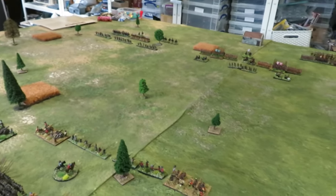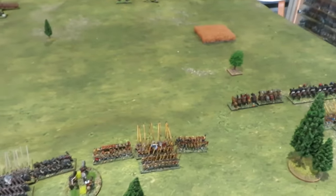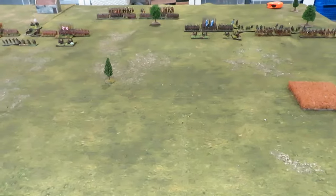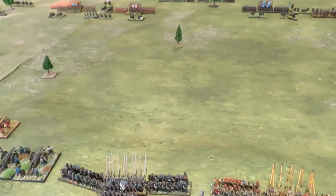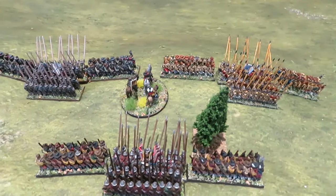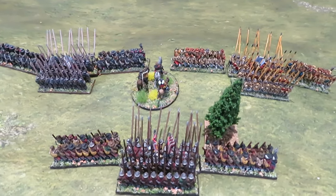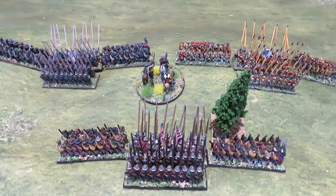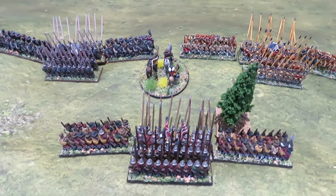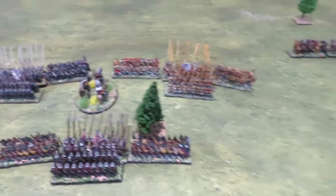Any other result is a draw, irrespective of casualties. Because there's virtually no terrain, there's not really any need for terrain rules. However, the hills on each side are deemed to be steep - they offer advantage to troops fighting above. If you have a unit fighting downhill, you add one to their combat rolls, and units defending add one to their combat resolution - so that's a double whammy.